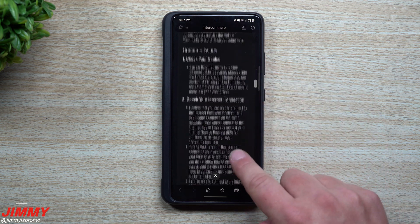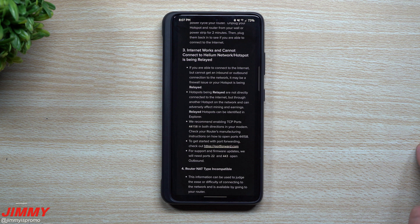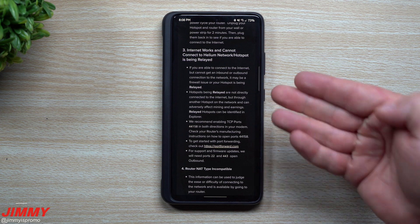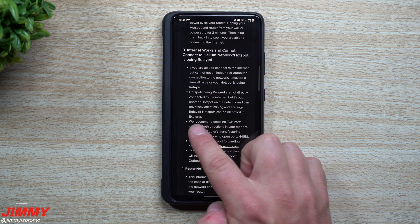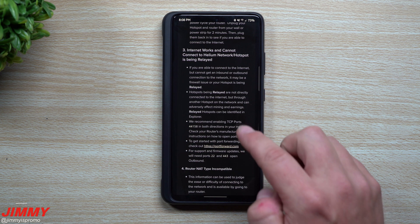We're really going to focus on step three. Steps one and two are just making sure you have your cables connected and a good internet connection. But if you know you're connected to the internet and it's still not working, there may be a firewall issue. It states: 'internet works but cannot connect to the Helium network, or hotspot is being relayed.' You can see that mine is working but is being relayed.